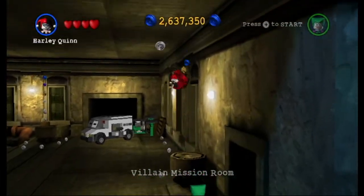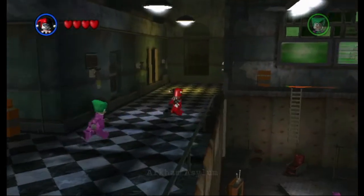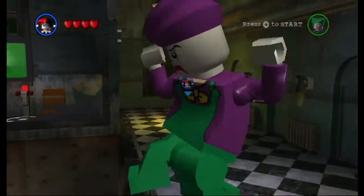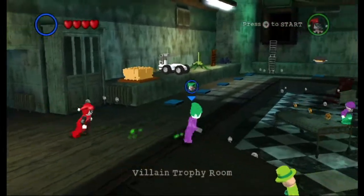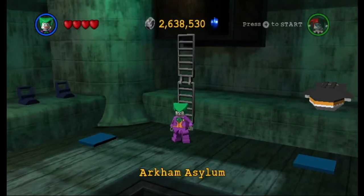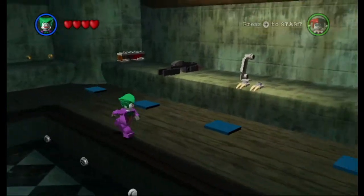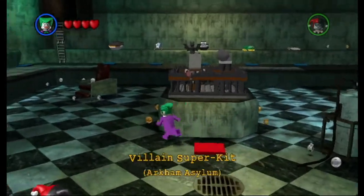Okay, we're heading back to Arkham Asylum. We'll head back, actually head this way before we head back to the Batcave. Okay we'll head here, which is the villain trophy room. We have all five of the church arms from Brother's Revenge up there — that will be our bonus mission. The Arkham Asylum items will be from Power Craze Penguin, and the E's will be from the Joker's Return, from the villain side. And here's our super kit which is of course Arkham Asylum.